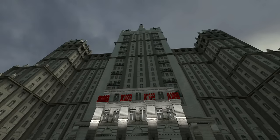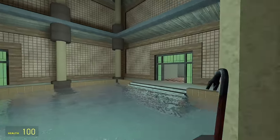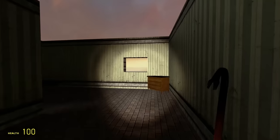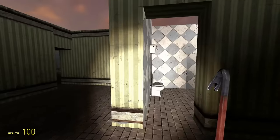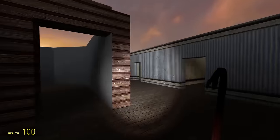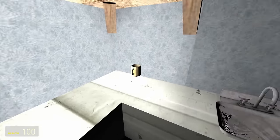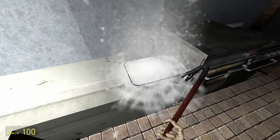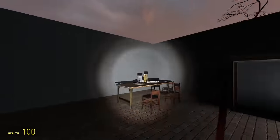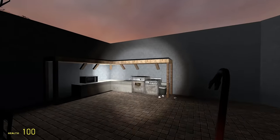Here's one I made for the Half-Life 2 mod Entropy Zero 2. Here's one I made of a bathhouse in Budapest and actually published on the workshop. And here's one I made when I was 12. I have this thing where I hardly ever finish these things, but making them is so much fun that it doesn't even matter. Since it's so easy to make and share maps for Garry's mod, there's a lot of adventures to be had on its workshop page, so I've downloaded a few of them to check out for this video. We're just going to explore, take in the sights, and try to catch a vibe.